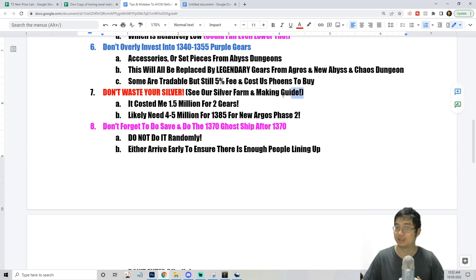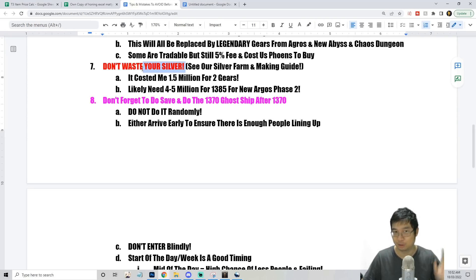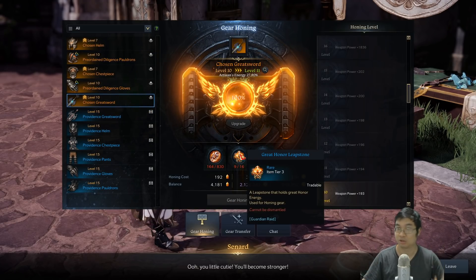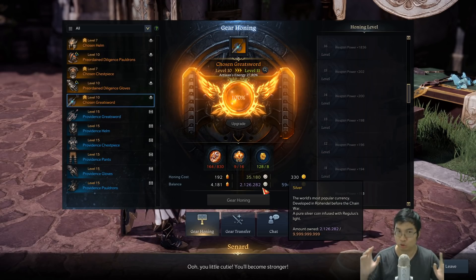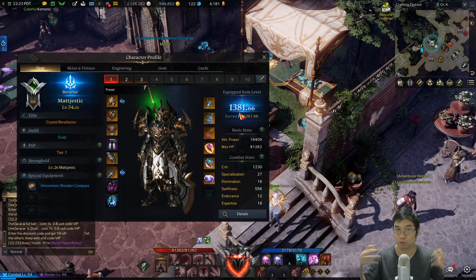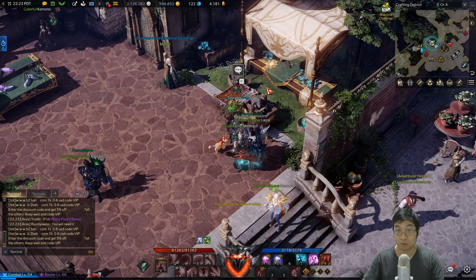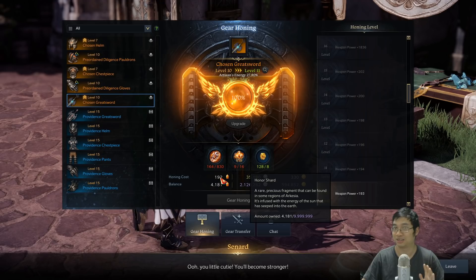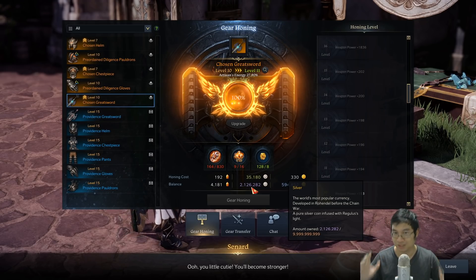I really want to warn you guys to save your silver and make as much as you can, because as you get to 1370 you will need so much silver. This will be a massive roadblock if you're not aware. After getting a lot of gear from Argos, notice my Greater honor leapstones are much lower — I'm running out. My silver went from 4.7 million to 2 million as I've been pushing for 1385, which unlocks the next content.